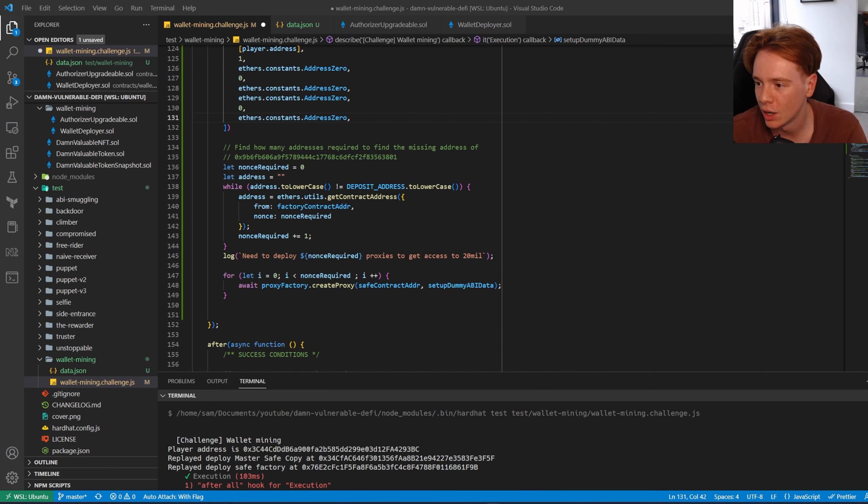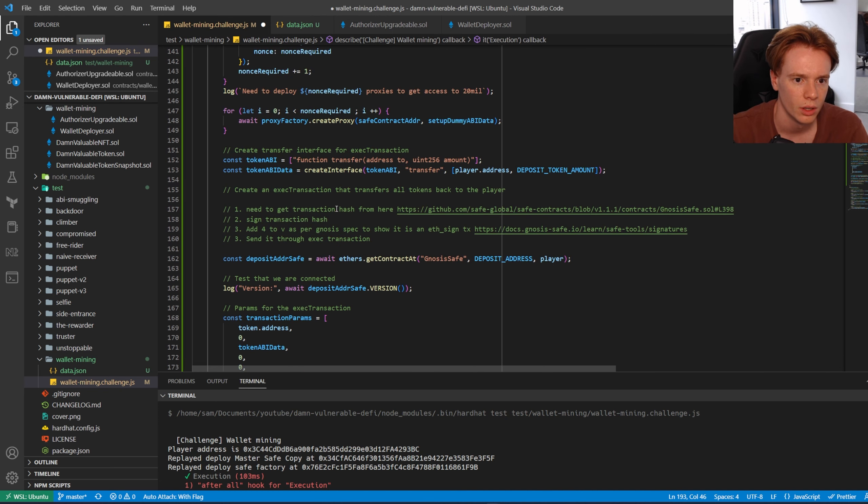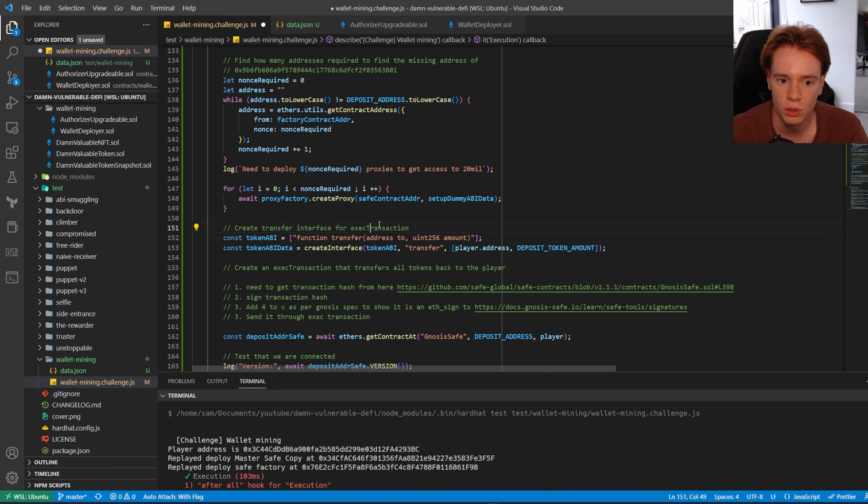Now that we've created 44 proxies, one of those proxies — the one with the 43rd nonce — is owned by the player. We own the contract at the deposit address. So we can submit an exec transaction to the Gnosis Safe to transfer all those tokens from that contract address to the player address.